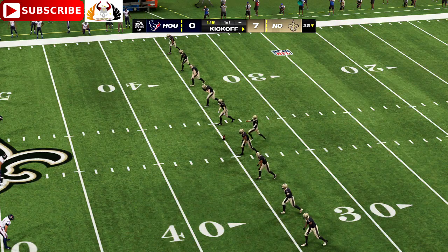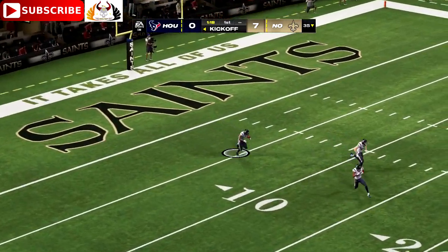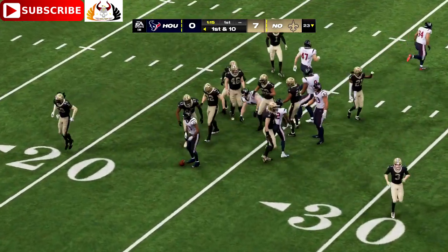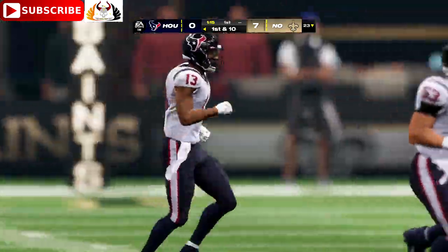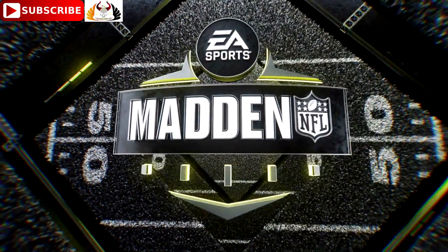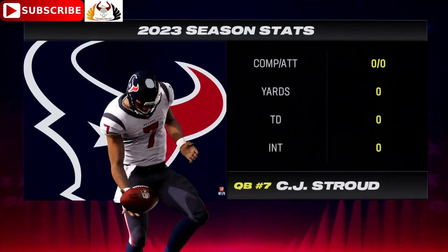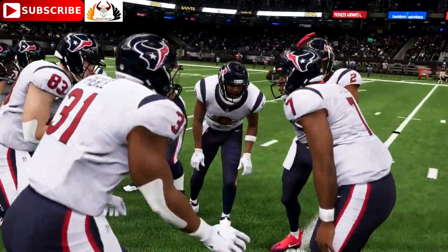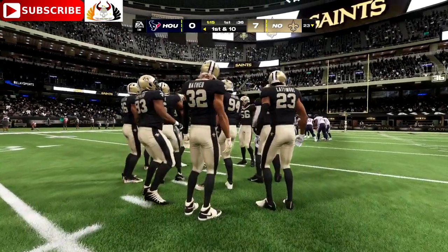After the touchdown, Lutz kicks it off. Fielded right at the goal line, ultimately cannot get this out to the 25-yard line, stopped at the 23. Here are the Texans with a fresh face at quarterback — the second overall pick from Ohio State, C.J. Stroud. In only two seasons, Stroud showed all he needed to at Ohio State: All-American, Heisman finalist, program records galore. He looked every bit like the number one overall pick — he went number two, but Houston is thrilled to have him.